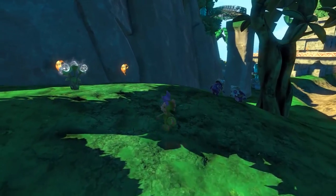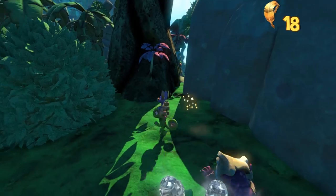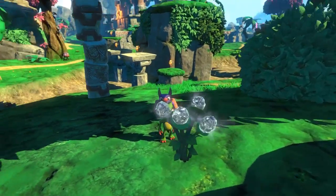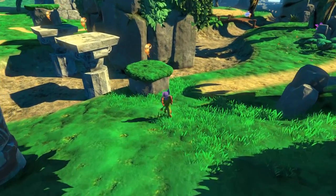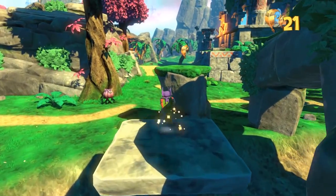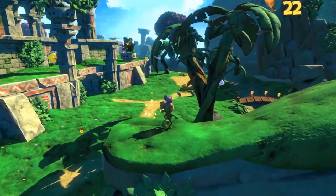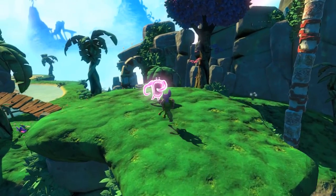Anytime I play a new 3D platformer or collect-a-thon like this it gives me that sense of childlike wonder that I just love having. There are some quills over here as well as a couple of flowers I'm noticing. I don't know what they necessarily do — I'm sure they'll come into play later. I do love the spin mechanic. I'm going to collect all quills I see; it seems like the first tome is going to be a standard level — grassy plains.